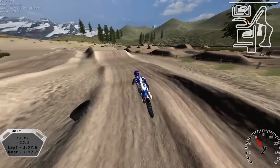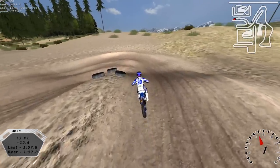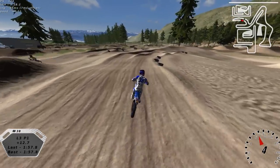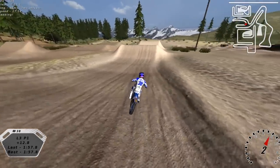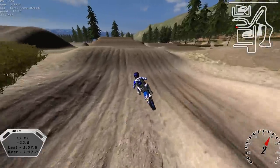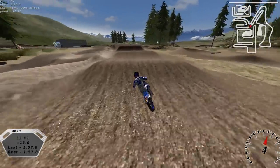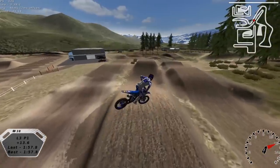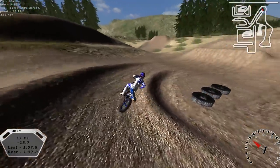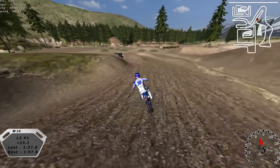Chris notes the track was actually built off Checkersville, which had the perfect hillside already built and room for a supercross at the bottom. He started with two supercrosses, then started talking to Eli. Eli wanted supercrosses and a corner track, but Chris decided to build a full national instead since there was room. He laid the supercrosses where he wanted them, then built the national within the environment in available space.